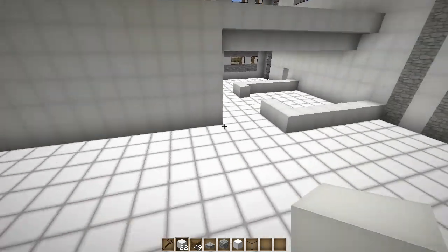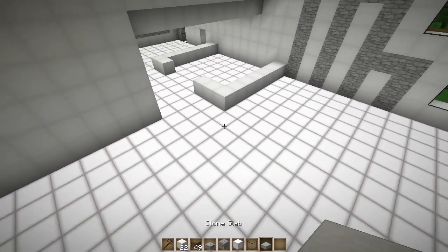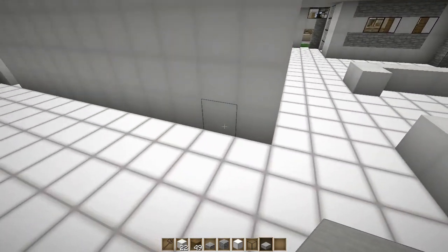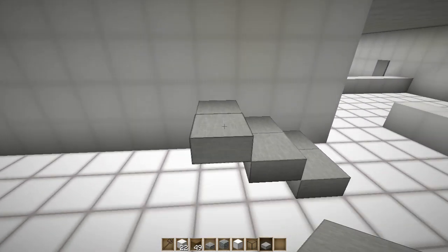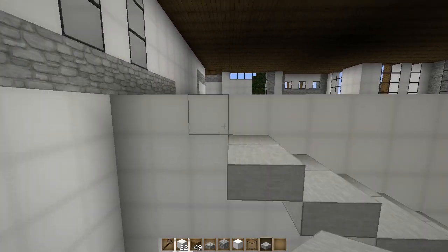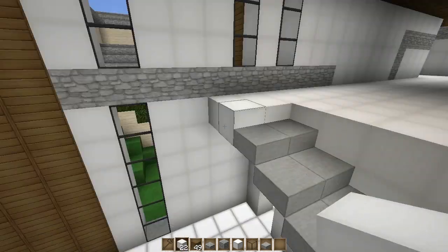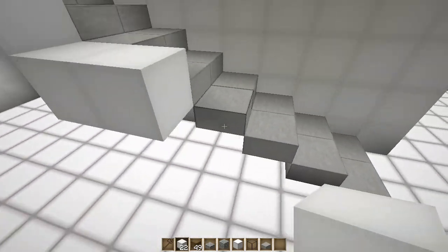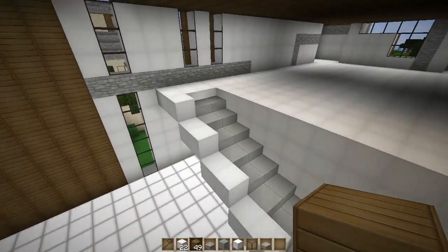We're going to have stairs right here — let's throw those in now. The floor is not going to be glowstone; that's just covering the basement. Start with one and place some half blocks — I'm going to be using half blocks for the stairs since they're more modern than the stair block. Go up all the way to here, place some wool, go outside of that and place wool all the way down. There's our staircase.